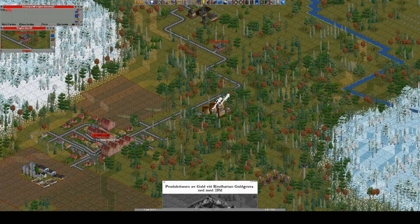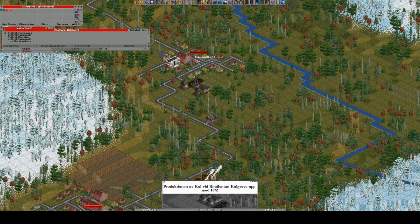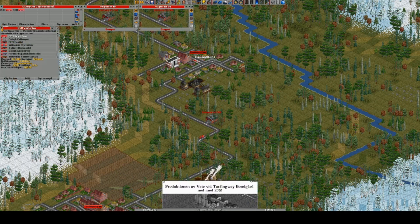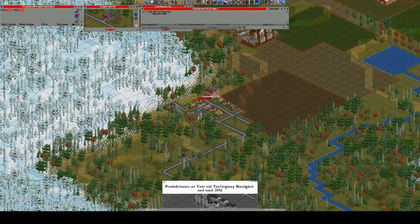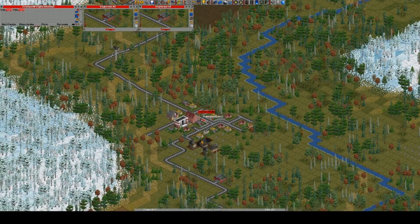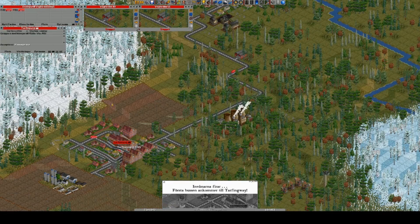We need a lot of buses here. Go to right there, then go here, and then go here I guess. Let's do a few of those first. But then let's also make one like this — we need them coming to Tarfingway as often as possible but we really don't need them going all the way out here that often. Unfortunately we don't have any other way of going than through Geddenwell, so we need to do it like this. They celebrate but nobody went on it!